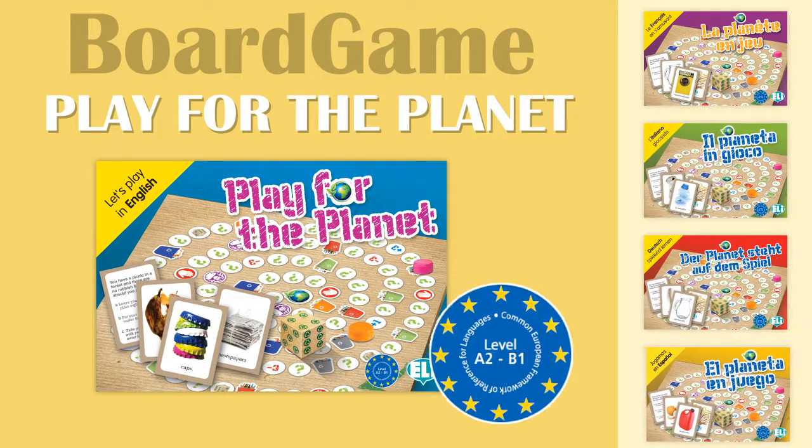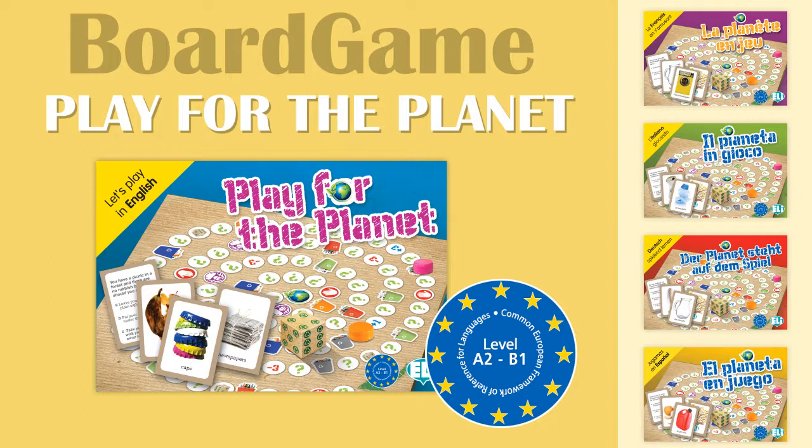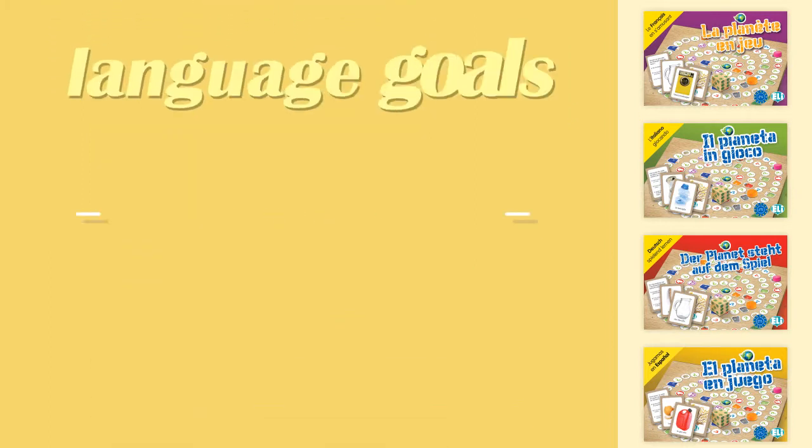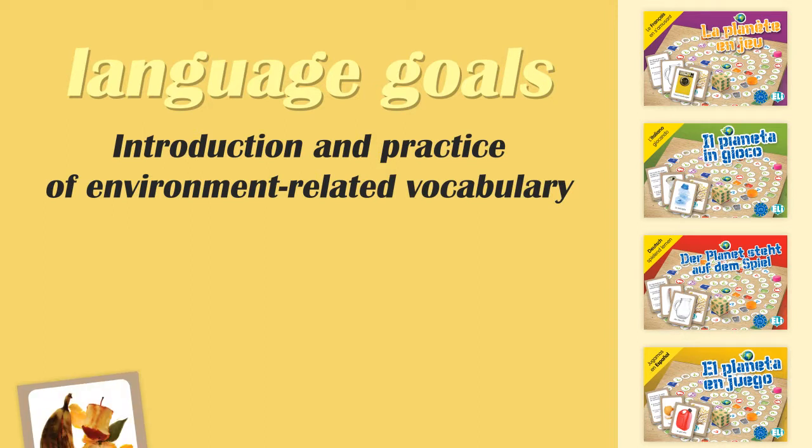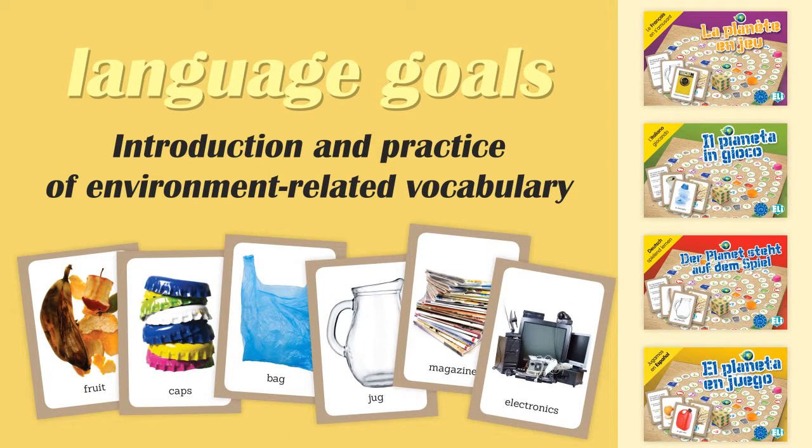Board Game: Play for the Planet, A2 to B1 level. This is a language game about the very important topic of environmental protection. It presents vocabulary related to the environment, recycling, renewable energy, organic agriculture, food, and so on.